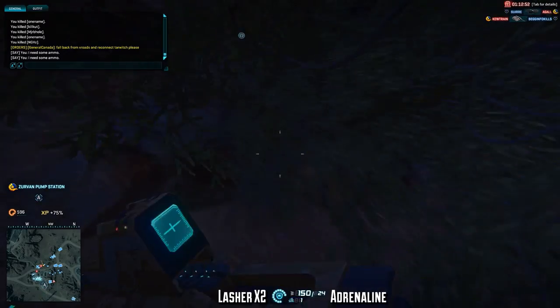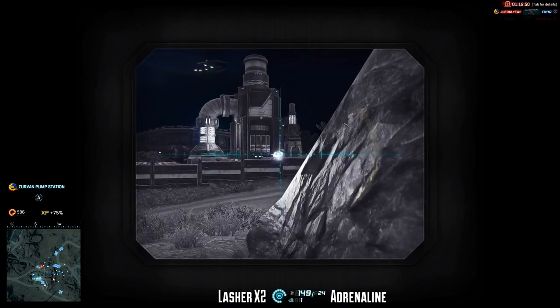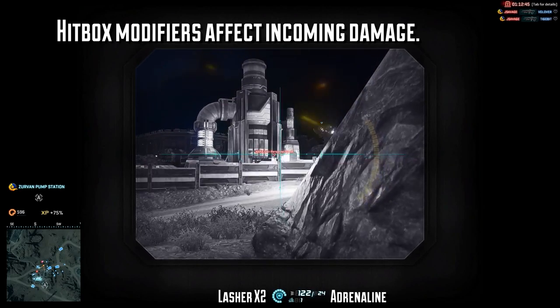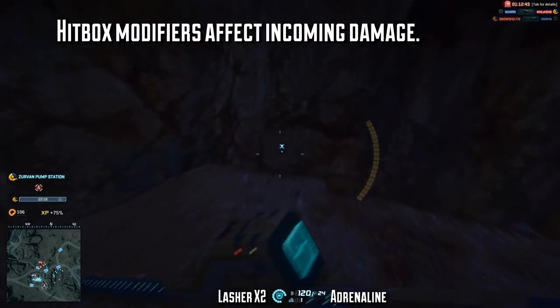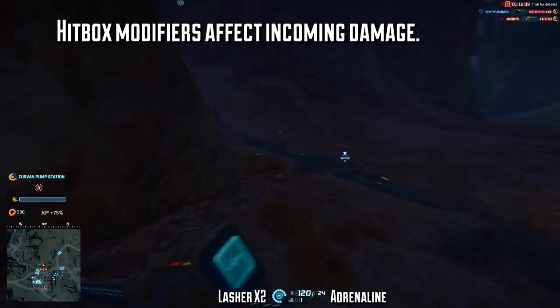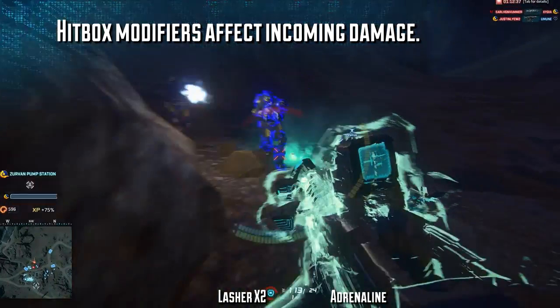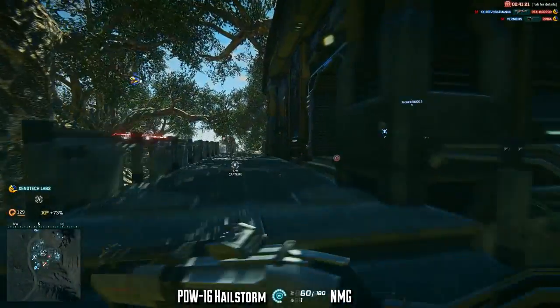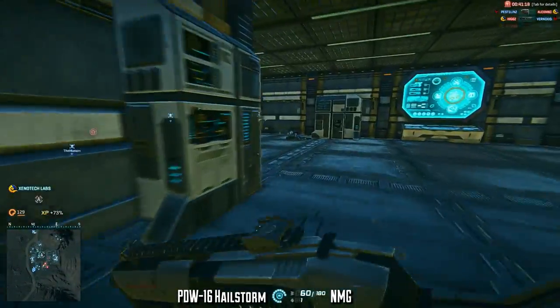The last thing as far as generalities go is that your hitbox modifiers do affect your shield. So if you get hit in the leg, you're going to take 90% of the damage that you would have if you got hit in the chest. And if you get hit in the head, you're going to take two times as much damage, or whatever the headshot multiplier of the weapon is. That's how things work from a general standpoint between all the shield generators.